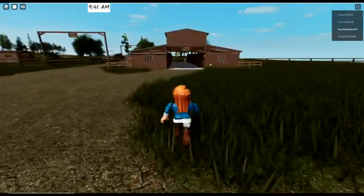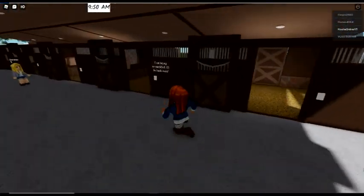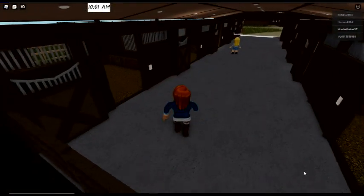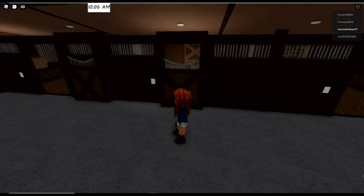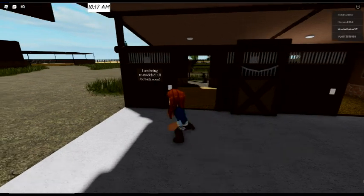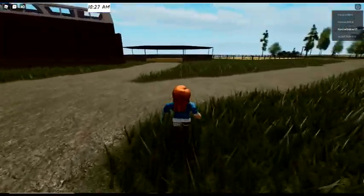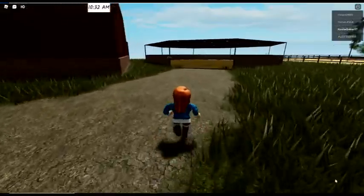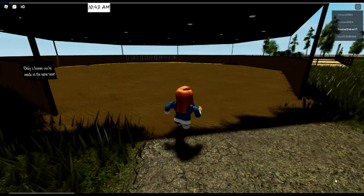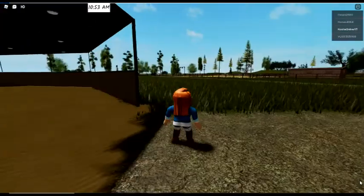We have a stable here — all these are the lesson horses. One says 'I'm being remodeled, I'll be back soon.' It looks like all the lesson horses are leased or being remodeled at the moment. There are two horses with 'two legs and a heartbeat.' Over here it looks like a warm-up ring — only two horses can be inside at the same time.